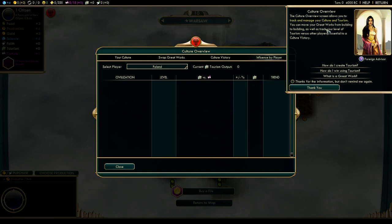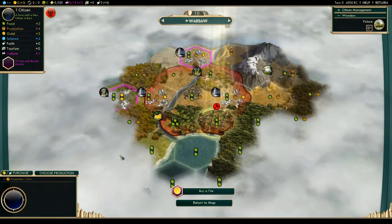The culture overview screen lets you track and manage culture and tourism — tourism is new to me as well. You can move great works from building to building and track your level of tourism versus other players. Essential to a culture victory. Now, you don't win in my games with anything but domination — I turned all other victory types off. But it's pretty cool that you can actually get great works of art like paintings, like the Mona Lisa, and move them from city to city.